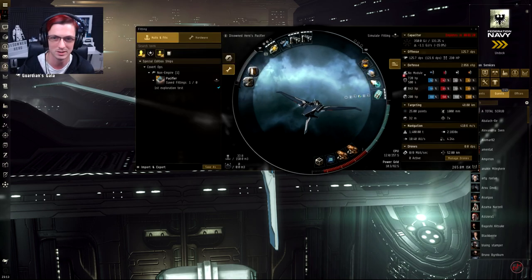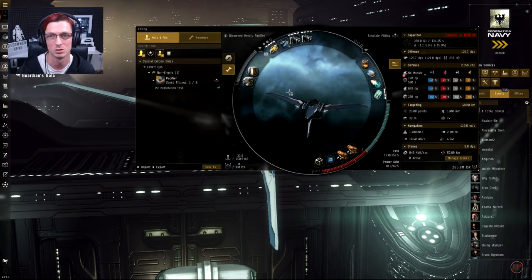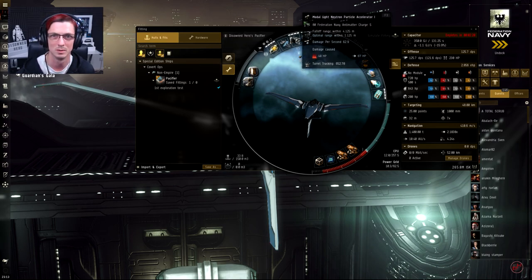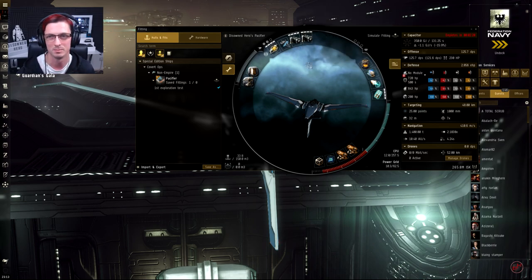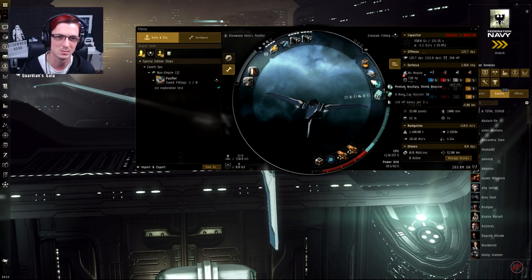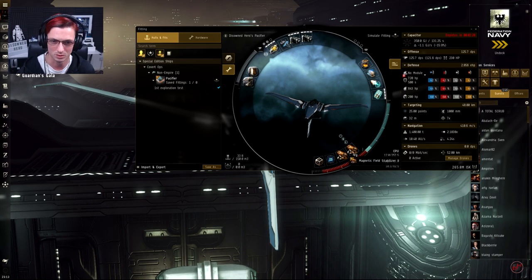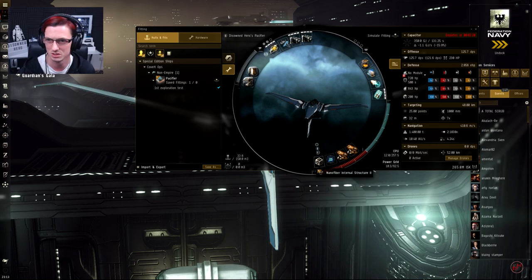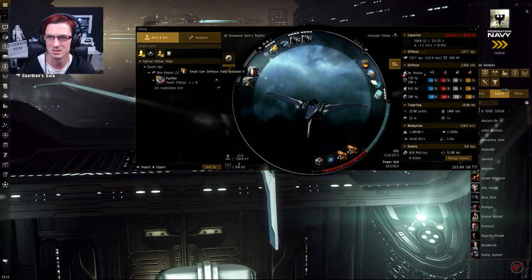Let's have a look at the fitting I've got on here. It is a covert ops ship, same as all the other Concord ships. In the highs I've got a Sisters Core Probe Launcher with 16 Sisters Core Scanner Probes, the Covert Ops Cloaking Device II, and some modal light blasters because I can't use Tech 2 yet — a few days off. In the mids: the Frostline Integrated Analyzer, a warp scram, a Microwarpdrive, and a Medium Ancillary Shield Booster. In the lows: two Magnetic Field Stabilizers, a Damage Control II, and a Nanofiber Internal Structure II. In the rigs: a Small Burst Aerator and a Small Core Defense Field Extender.